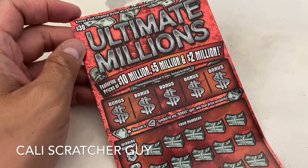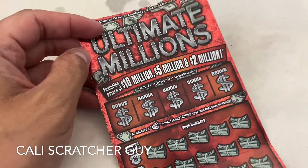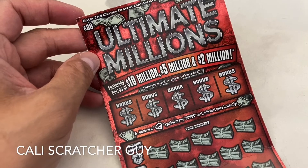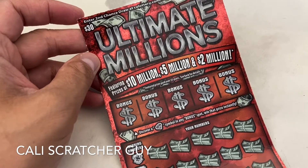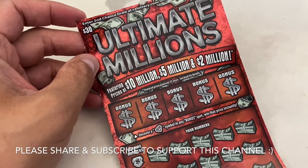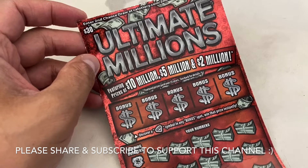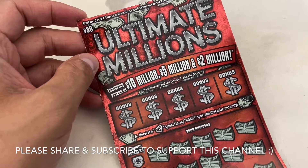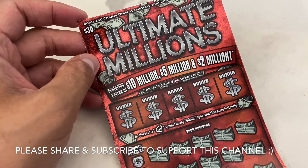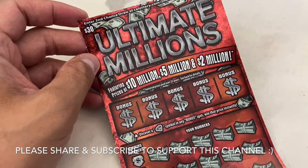Hey guys, today we picked up another $30 California Lottery Scratcher and this one is called the Ultimate Millions. We played this one last time and got a pretty good outcome. So I decided to pick it up again just to give it another try and hopefully we'll get lucky again.